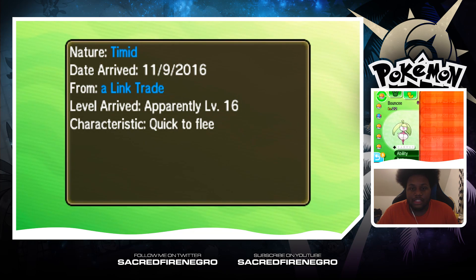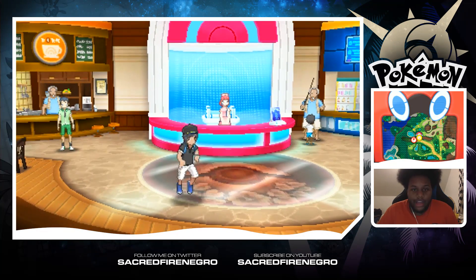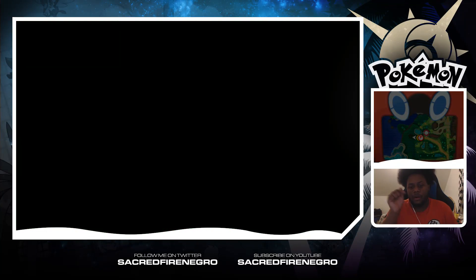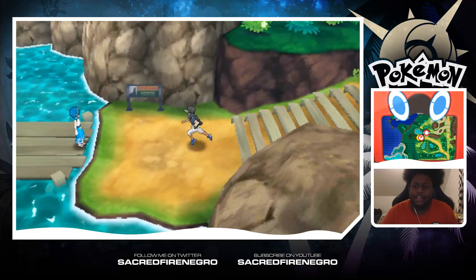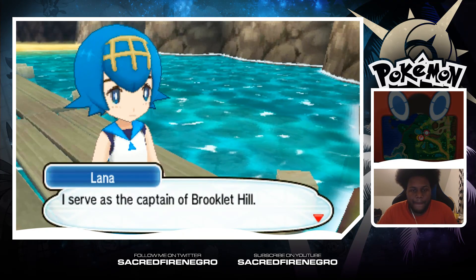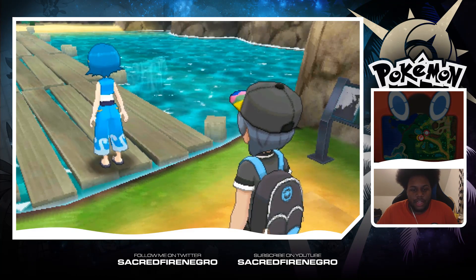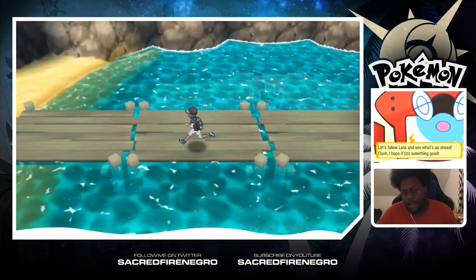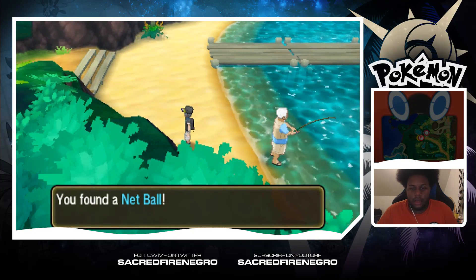I went ahead and evolved that Bounsweet that we got and I'm really happy about that. Now that I'm done with her, I'm going to go ahead and go to the next trial. We have to go over there to Brooklet Hills or something like that — I forgot what it's called. Brooklet Hills, there you go. Then we meet Elena, the captain of Brooklet Hill, and she asks us to follow her.